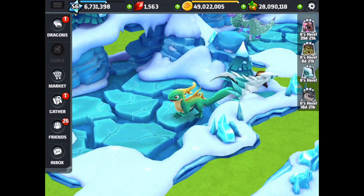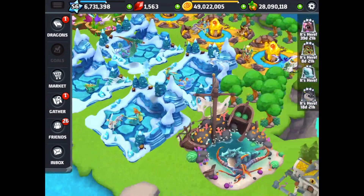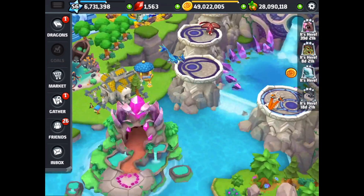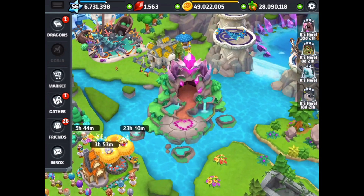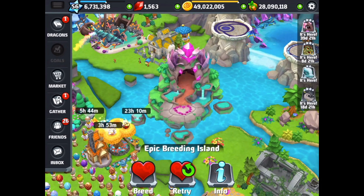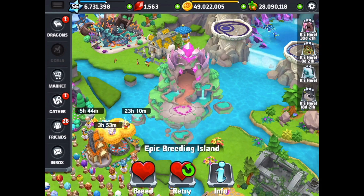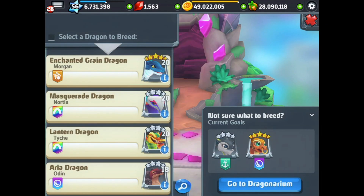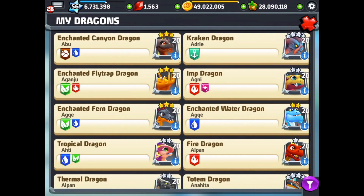What I'm going to do now is try for the leviathan dragon. I might get the enchanted frigid with this combo I have in mind, but it might also get the leviathan dragon. I'm going to try a frigid and an enchanted fairy dragon.